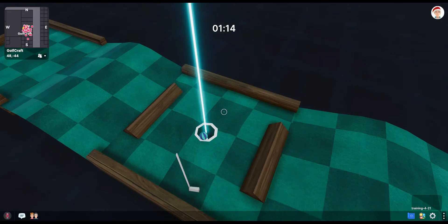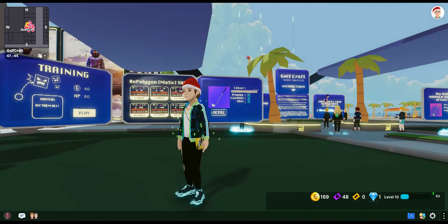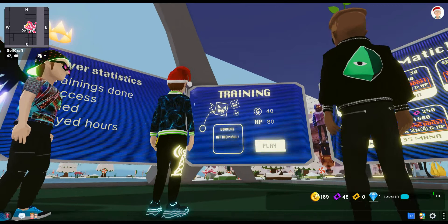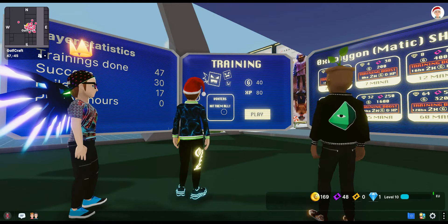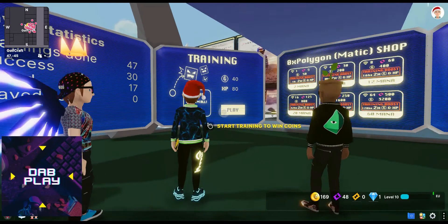There are some varied challenges — for example there are things you have to hit, like little glitch characters called Voxters that you have to hit with the ball, or ones with checkpoints. Once you've completed a challenge you'll be rewarded with experience points and gold coins for that challenge.